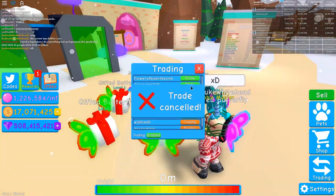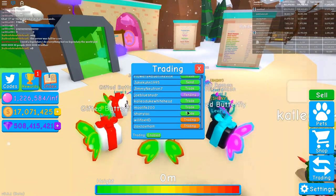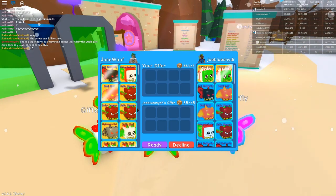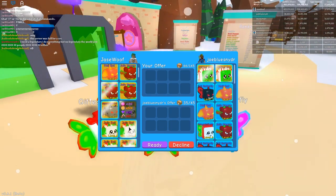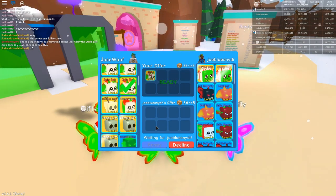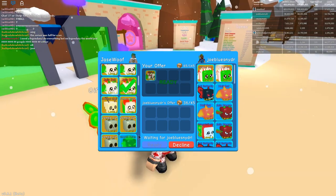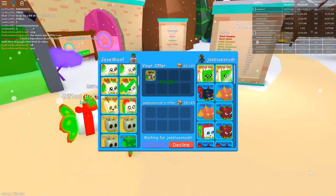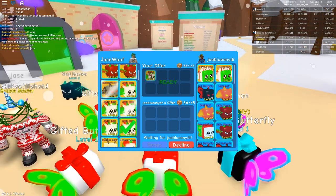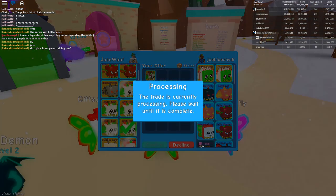I keep trading the same people over and over again. Joe, Flower, Jake, Shaniac, Moo — a gifted bat. Did I give him these gifted bats? I don't really remember. I'll give him a Jolly Bat though, because it's better than his gifted bat and he can definitely use it. So there you go, Joe. I have four gifted bats left after this. Hopefully he accepts quickly. Confirm.